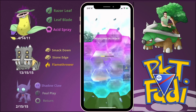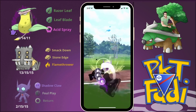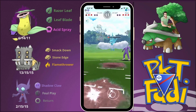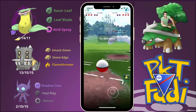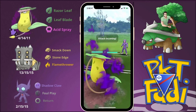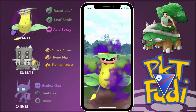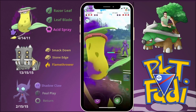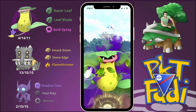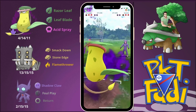We aim to use up both their shields if possible. We go for another Foul Play, but Sableye eventually goes down. We come in with Bastiodon as my opponent brings in Galarian Stunfisk, so we quickly swap out into Victory Bell hoping to land a Leaf Blade. We get it, and that should be enough to take out the Stunfisk.